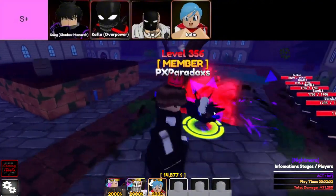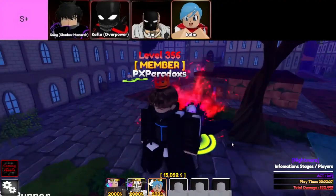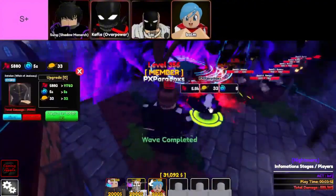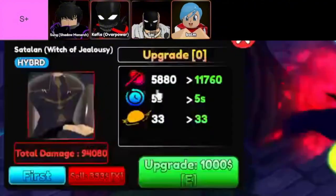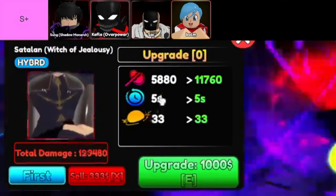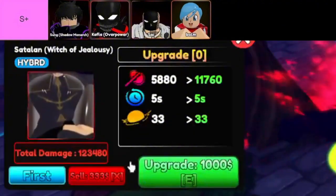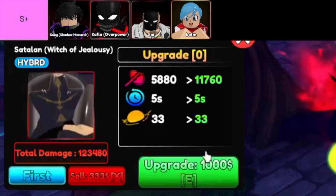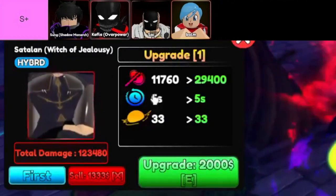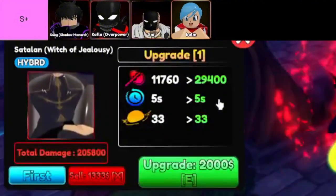If you're serious about dominating Anime Guardians, you're going to want to know about these S-plus tier units that are taking the game by storm. Let's dive into the absolute best of the best — the ones you need in your roster if you want to flex on everyone else. First up, we've got Kaffler Overpower. Kaffler is insane. Fully upgraded, this guy's got a map-wide AoE attack that hits multiple times. If you're dealing with shields, Kaffler is your go-to. He doesn't just deal damage — he obliterates anything in his path. Right now, he's one of the most meta units in the game, and if you're not using him, you're missing out on some serious power.